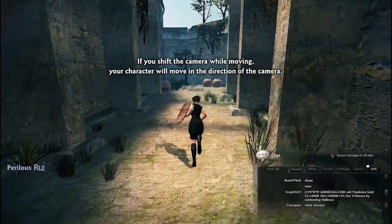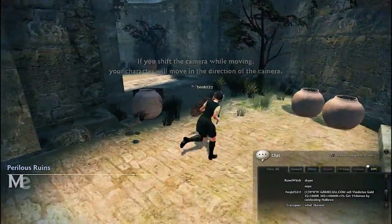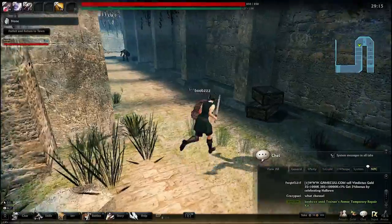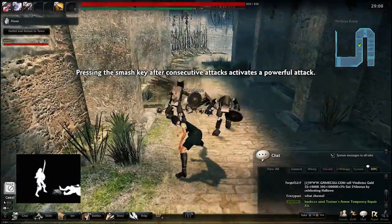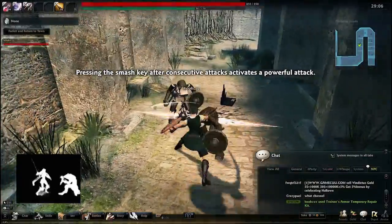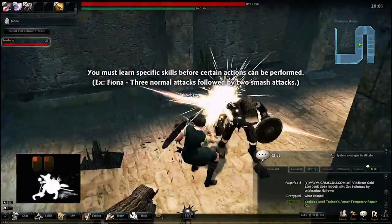One of the great things about this game is that everything is destructible, pretty much. I really am a fan of picking stuff up and smashing it over the enemies' heads. You can also throw your enemies, punch them, kick them in the groin — all sorts of awesome stuff. Finishing moves are also really cool.